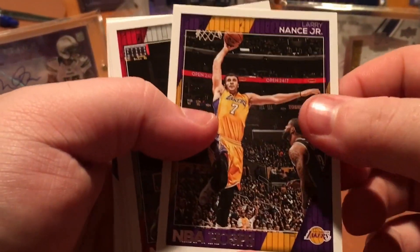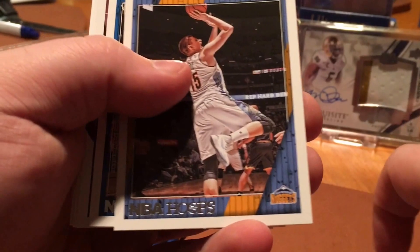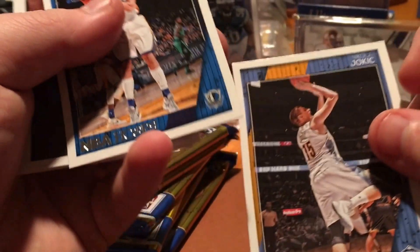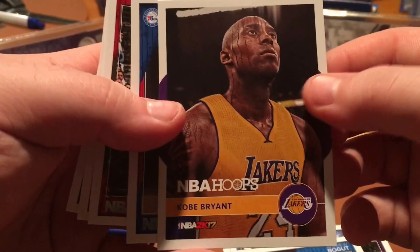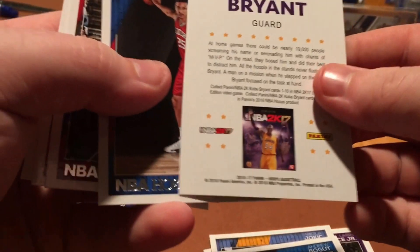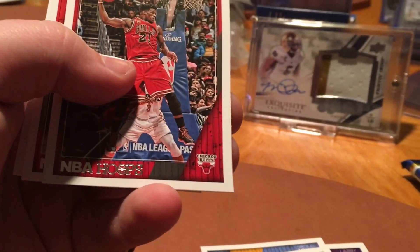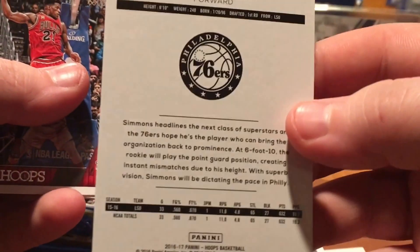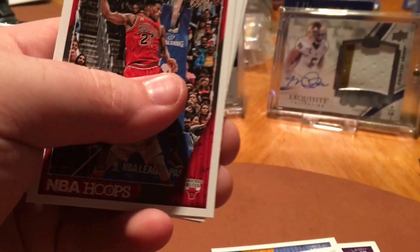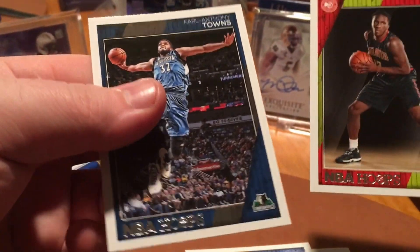I see a Kat rookie — I guess he's not a rookie anymore, is he? Larry Nance Jr., Trevor Ariza, Enes Kanter, Joe Ingles, Nikola Jokic — however you pronounce his name — Andrew Bogut. That's a cool Kobe 2K insert. Ben Simmons rookie — that's pretty cool, set that aside. Actually let me show it to you a little bit more, just a portrait pose. Back, in case anybody wanted to read it.